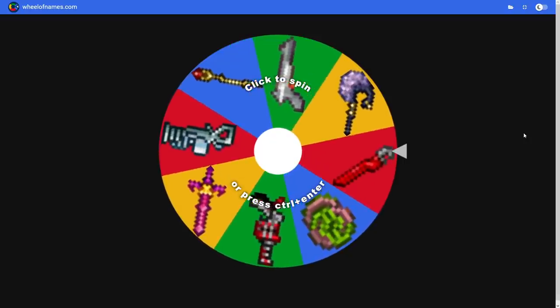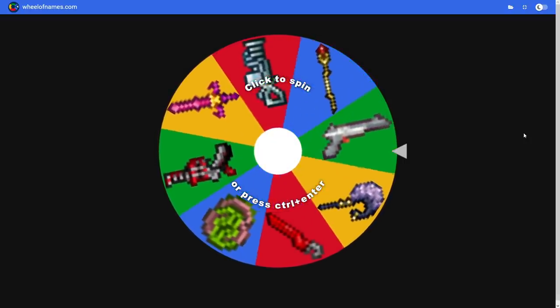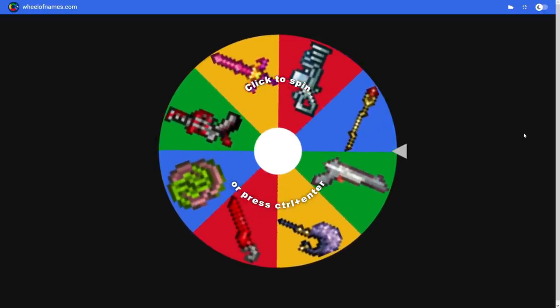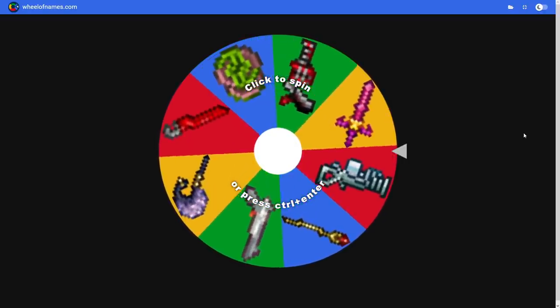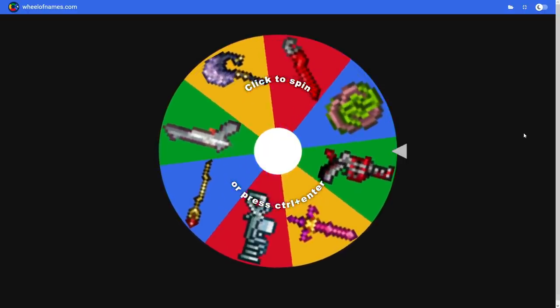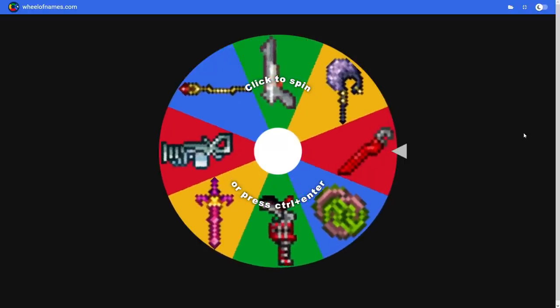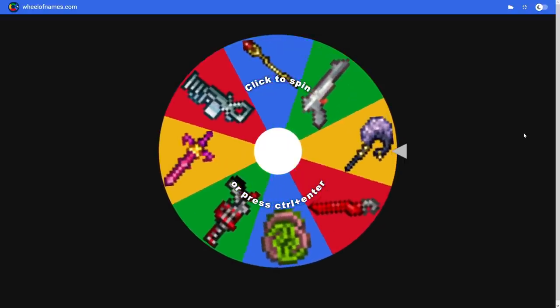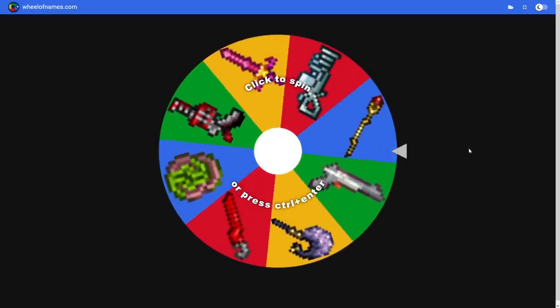Hopefully we get some decent gear. Eye of Cthulhu is next. We got some better weapons on here — usual suspects you could get around Eye of Cthulhu time and some unique ones. You never see that wrench. Obviously you gotta get the mechanic, but I wanted to throw a boomerang in here. The wrench is a weapon I've never used. Then we got the gray zappinator — that one would be insane to get, just like the pteragrim in the last wheel.